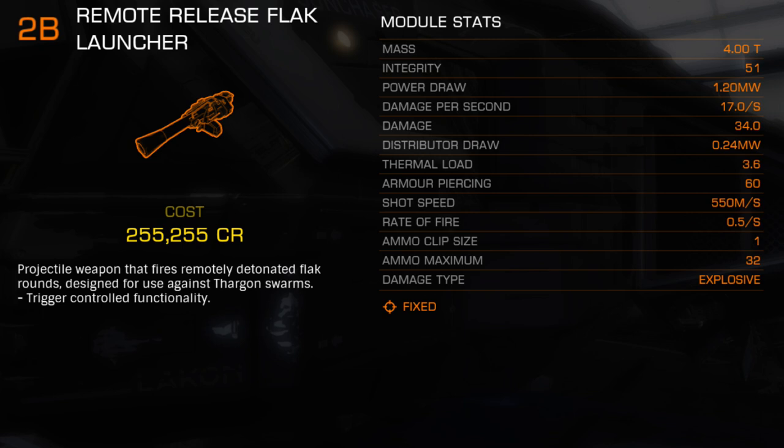The Flak Launcher is part of the original battery of Aegis weapons, developed after the Thargoids first appeared in the Pleiades. It was designed specifically to defeat Thargon swarms released by Thargoid interceptors, and is ineffective at any other task.